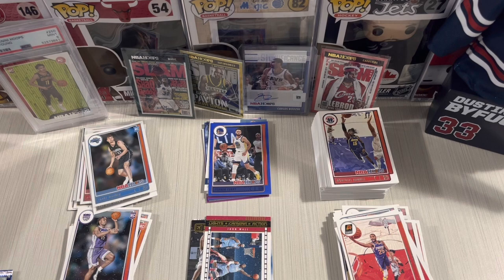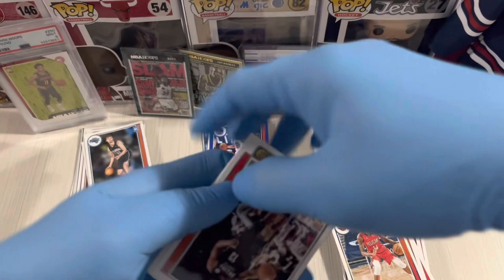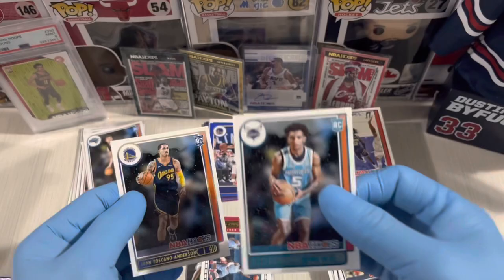We hit two Slam inserts in the Winter Edition — not bad! Next pack: Brandon Ingram, the Beard, Gary Trent Jr., McDaniels, Graham, rookie Book Knight, and JTA. Last three packs remaining.